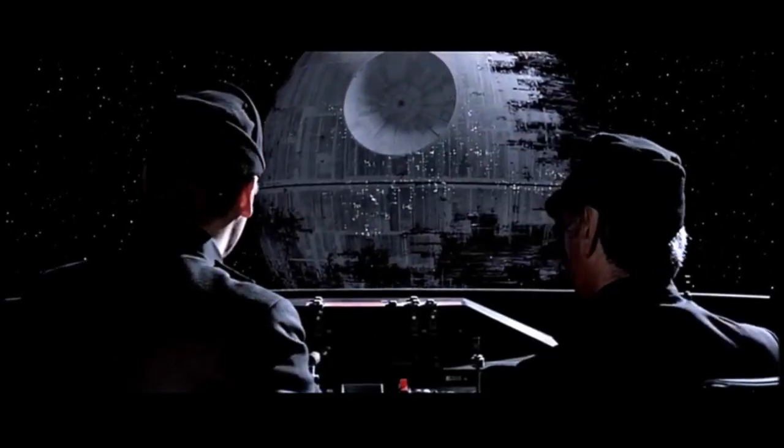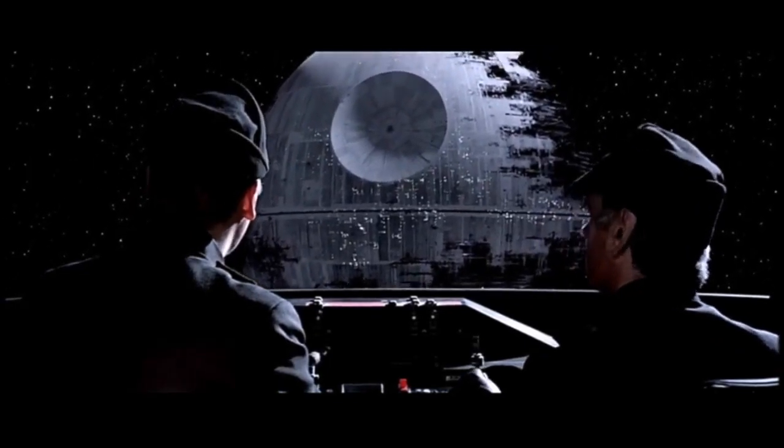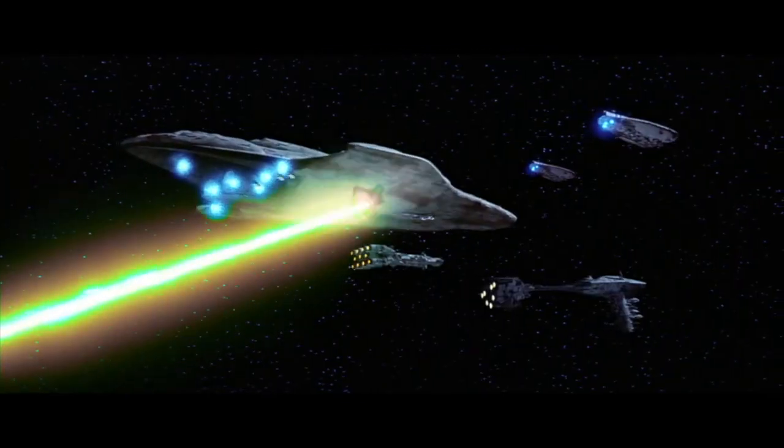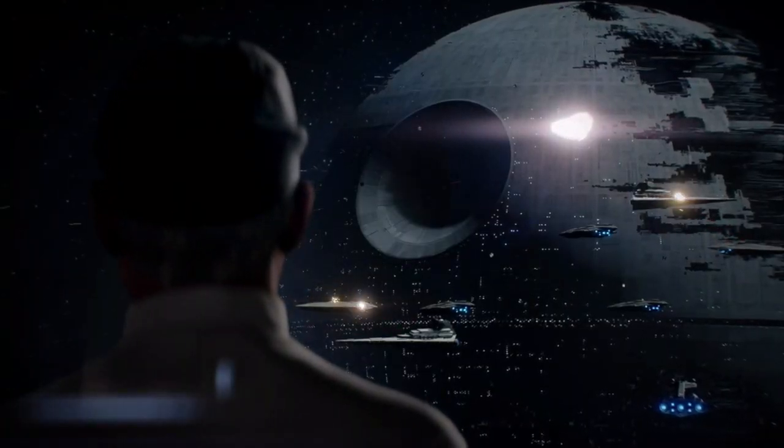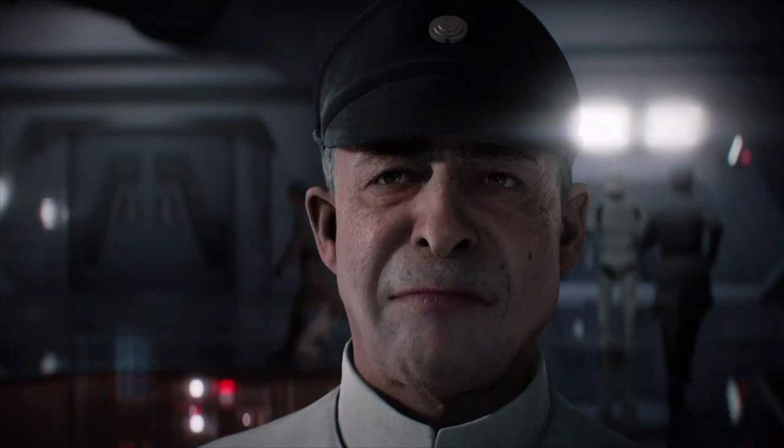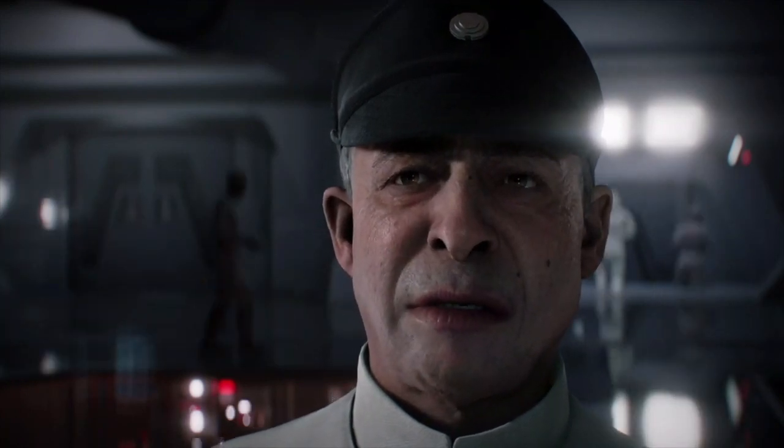The largest Imperial asset was the Second Death Star, which was actually larger than the first. Not only was it a powerful weapons platform capable of destroying Rebel capital ships in a single shot, but it also housed a significant number of TIE Fighters and smaller craft. While the Imperials clearly had a numbers advantage in capital ships and fighters, it all fell apart when their leadership structure dissolved. In the chaos following the destruction of the Second Death Star, Imperial forces retreated from the system not knowing what to do or who was in charge.